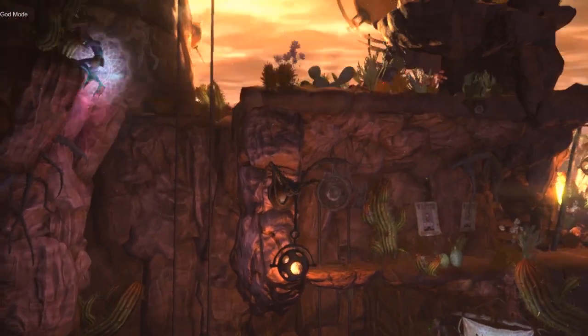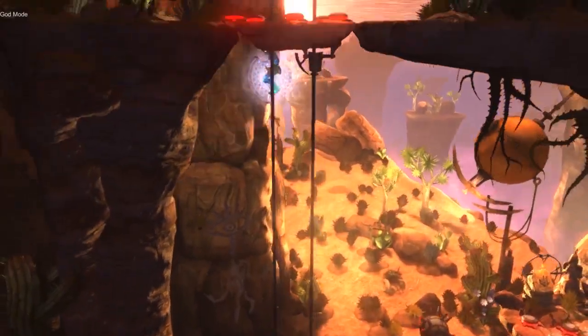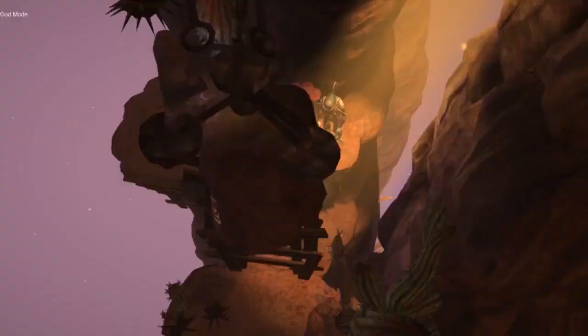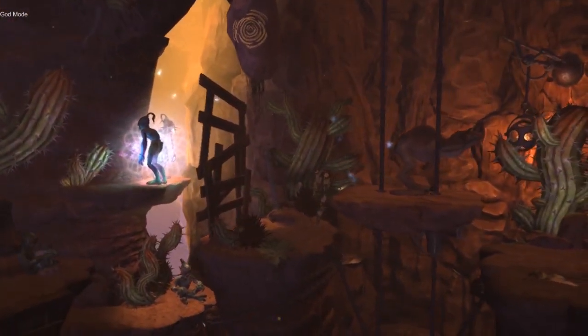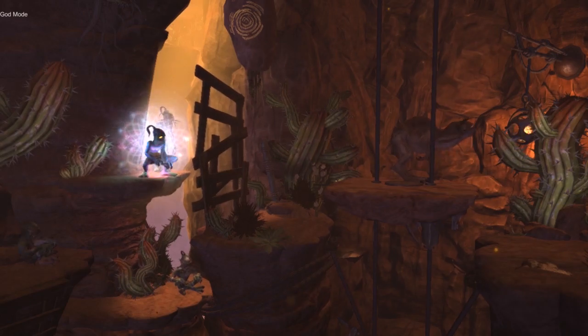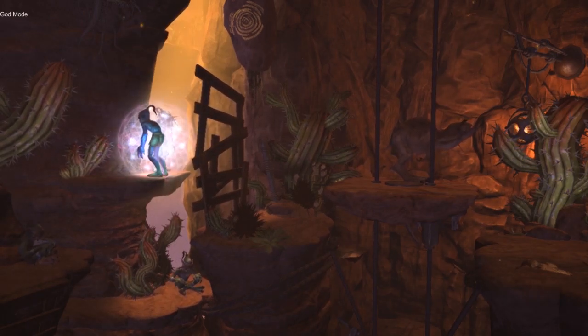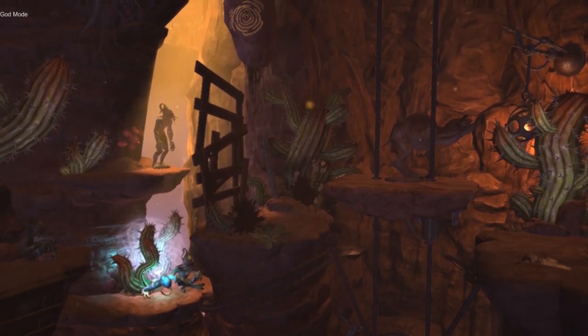So moving down in this part where you have to get the ring from this docking, I decided to let Abe go to him. And interestingly enough, there is actually collision on this platform and Abe can step on them — even this one down here. But it seems like he can hang in this platform.